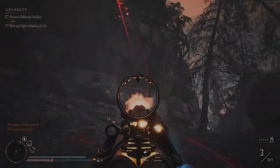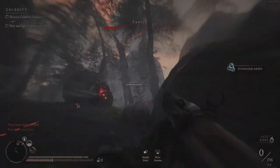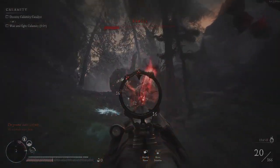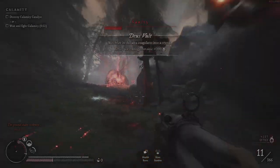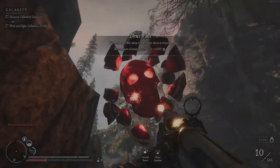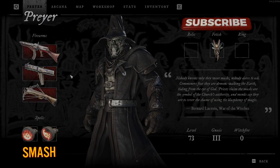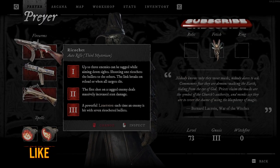It will deal damage to up to 3 enemies. And that's all about this gun — you just want to tag them and shoot into the tagged enemies. If you liked this video guys, consider liking, subscribing and commenting, and join me in another Witchfire video where we're gonna do something else.